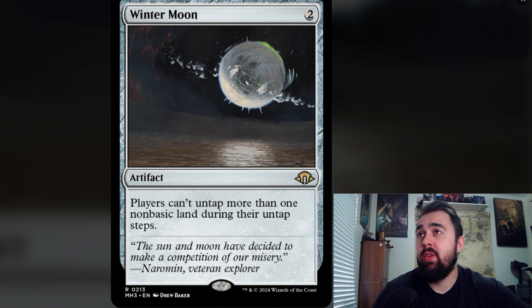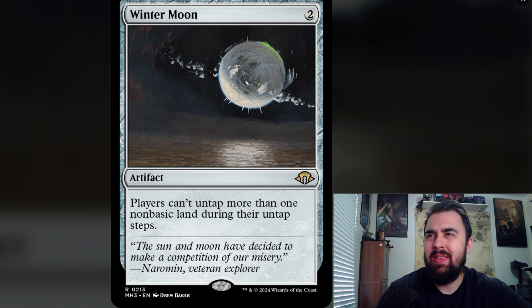Following that is Wintermoon, very reminiscent of Winter Orb. It has the effect that players can't untap more than one non-basic land during their untap steps, all for two mana. I like this better than the previous iteration because it targets non-basic lands, really punishing greedy mana bases. It's definitely better in mono-color or two-color decks.